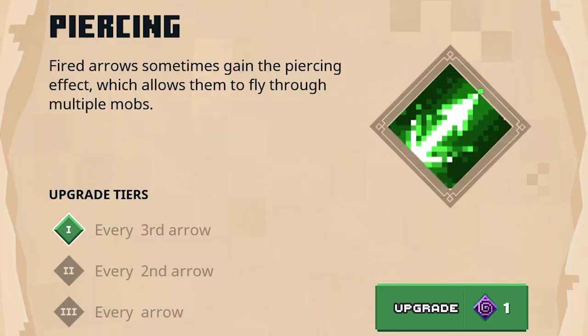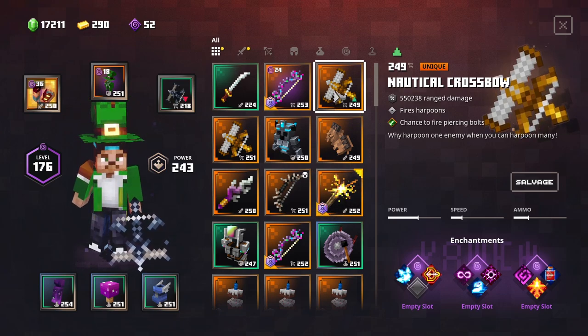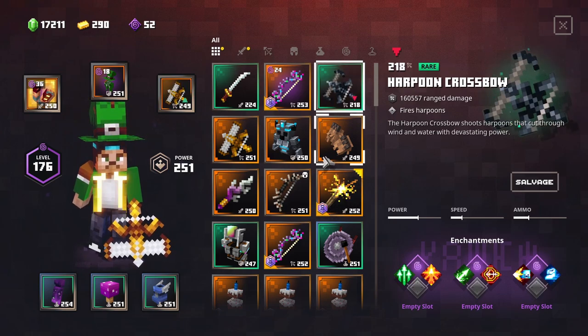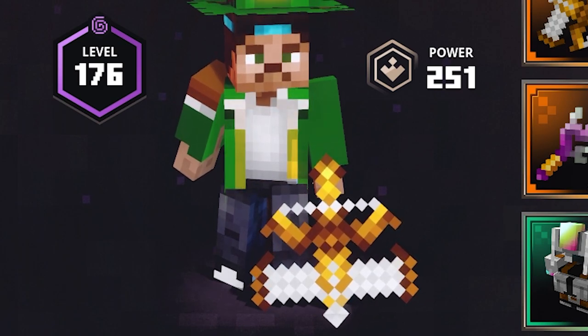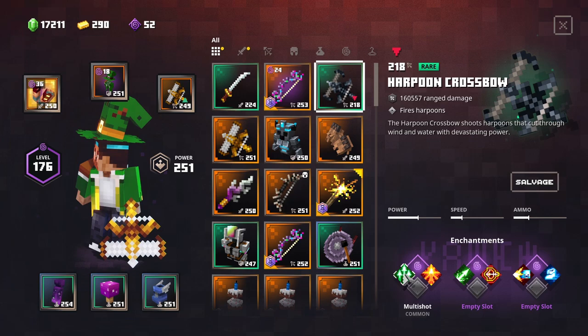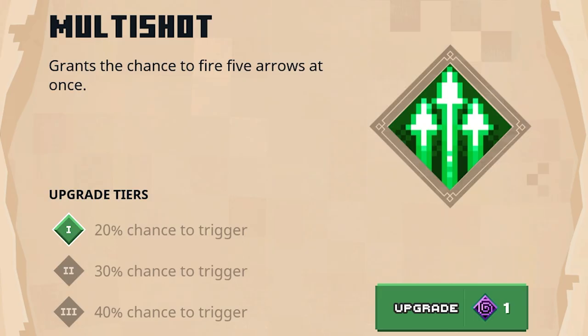On Tier 1, the fired arrows sometimes gain the piercing effect, which allows them to fly through multiple mobs, but it only occurs every third arrow. So yes, you're gonna have to fire quite some arrows to make this interesting. The Nautical Crossbow is something that you're definitely gonna get your hands on for the looks, because it looks so much cooler in comparison with the Harpoon Crossbow. You could go with things like Multishot to grant a chance to fire 5 arrows at once — I think that's gonna be pretty cool on the maximum tier.